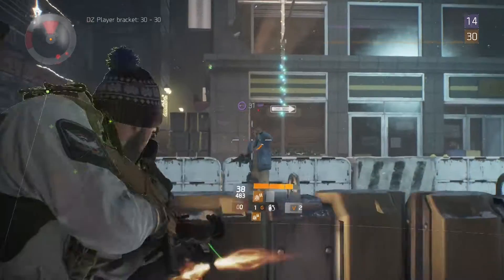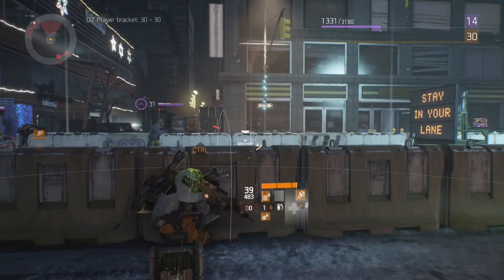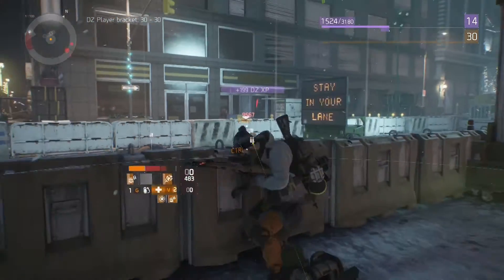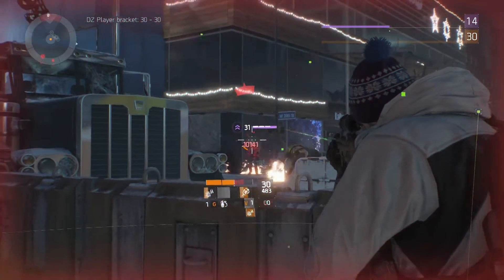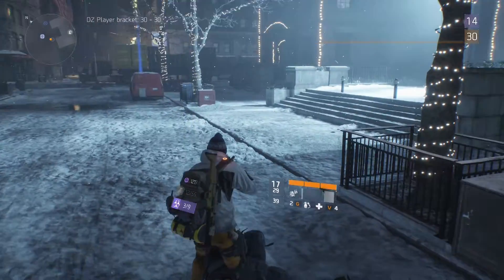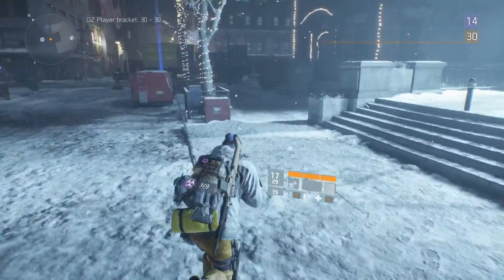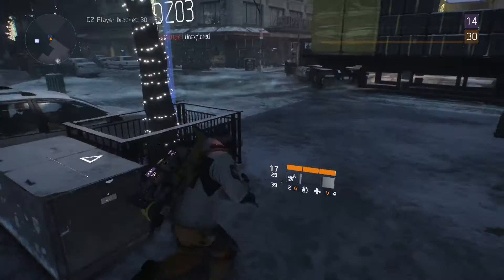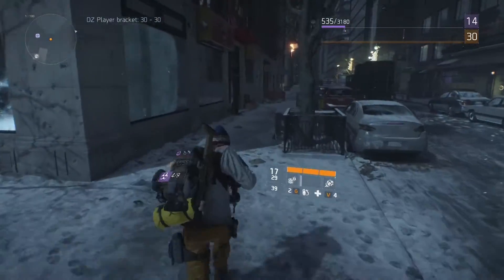When you first hit level 30 and come into the Dark Zone, just farm all the purple and yellow mobs. This will level your Dark Zone rank up, which will then give you access to certain items from vendors. Certain chests also require a certain Dark Zone level to open them. The more mobs you kill, you're going to be levelling up pretty quickly — I've only spent maybe an hour or two in the Dark Zone and I'm already level 14 or 15, so it's fairly quick.